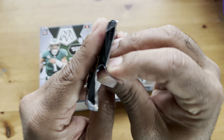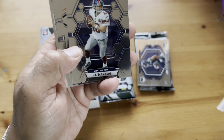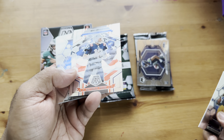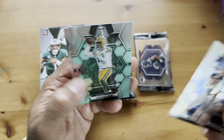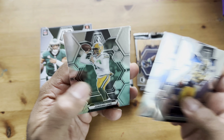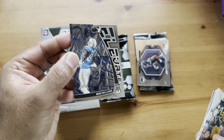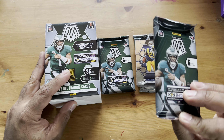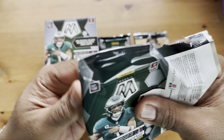Pack number three. Eric Dickerson, Eli Manning, national pride Mac Jones, a nice-looking Jim Kelly throwback, Jordan Love, and another Mike Williams Elevate. So far we've got three packs left and nothing good so far. I really want that micro mosaic.